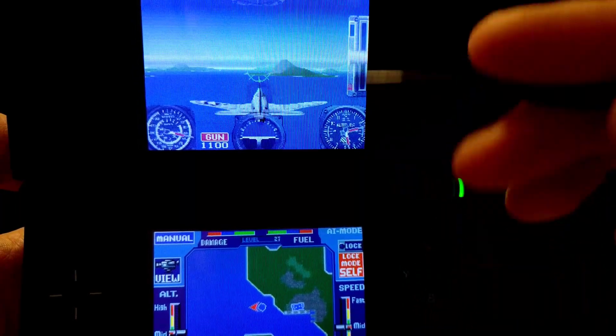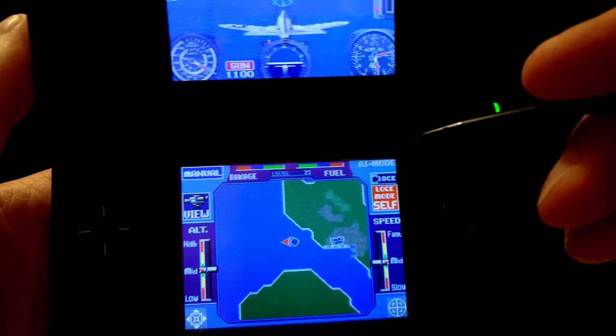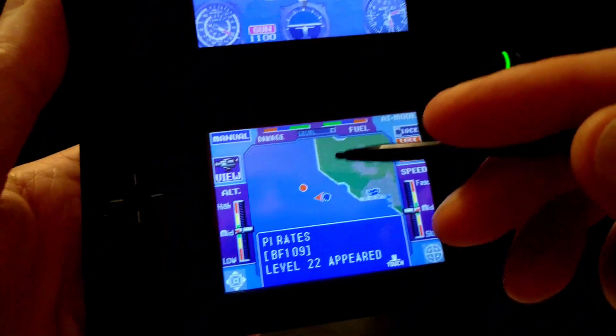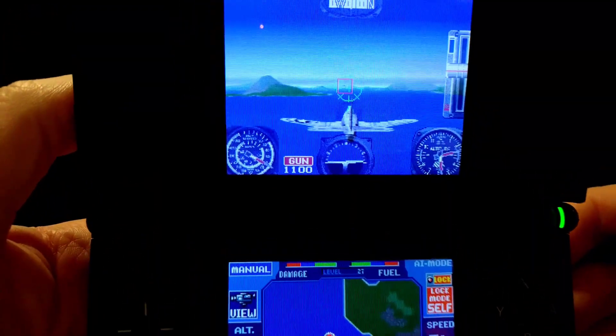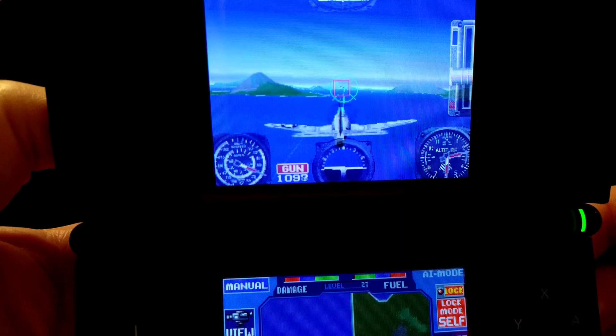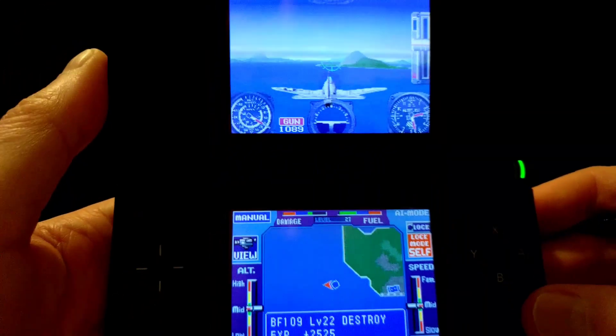Whenever I'm trying to land I'm going to let the AI do it, because this thing is all over the map. But let's take that guy on — there's a little red square showing an enemy target. Got him.